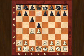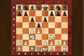d4, d5, c4, c6, knight c3, e6, knight to f3. Here I thought my opponent would play knight to f6, which in my games happens 8 out of 10 times - but instead the surprise move f5 was played. So then we have a kind of stonewall formation, a kind of Dutch defense. I didn't know any theory about this, so I tried to find out some things for myself.